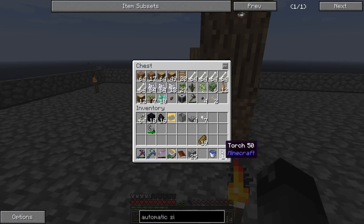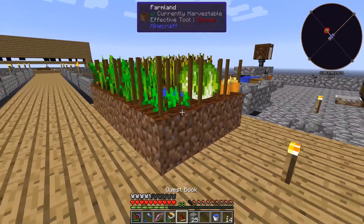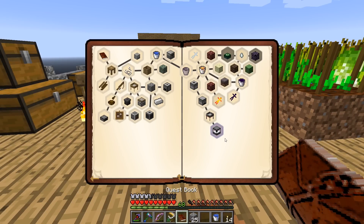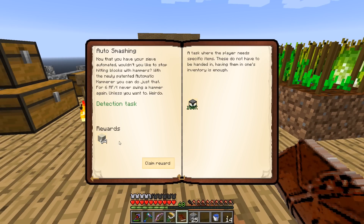Running out of inventory space - I'll put some birch and acacia seeds away in the chest. There's also the Auto Smashing quest which we've already completed, giving 64 dust. The quest says: 'Now that you have a sieve automated, wouldn't you like to stop hitting blocks with hammers? With the newly patented automatic hammer you can do just that - for six RF a tick, never swing a hammer again, unless you want to, weirdo.'